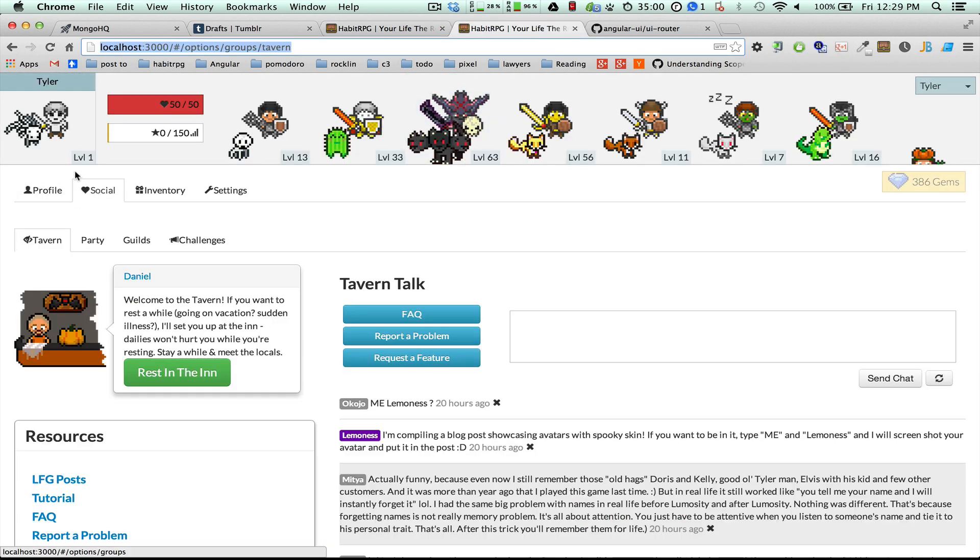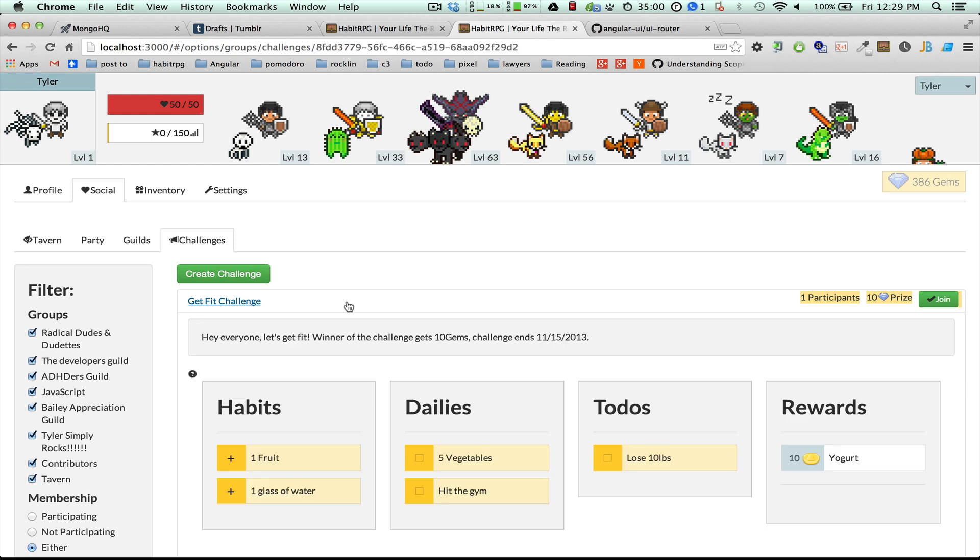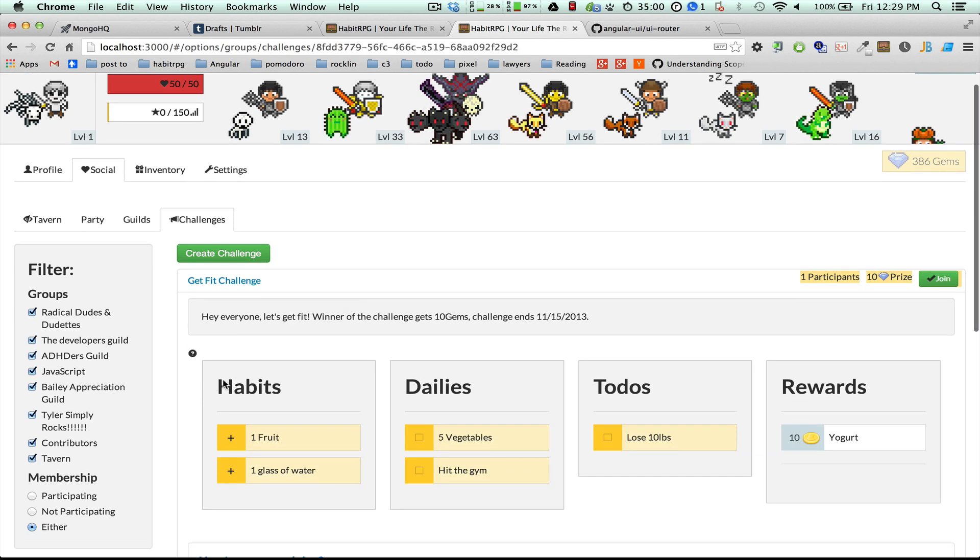The new feature is under Social and Challenges. The way it works is they are shared task lists — basically a competition between multiple participants. Because it's my local host, there's only one participant who's me, and I've given it a 10 gem prize.